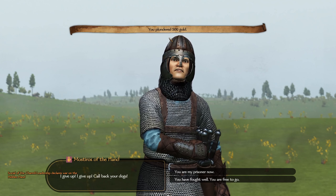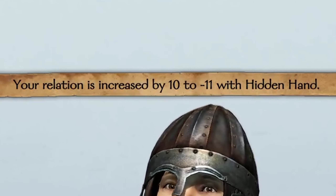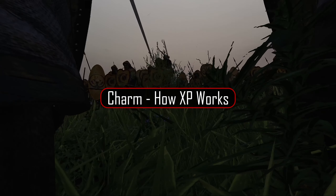So at level 1 you might gain 5 relationship with a noble, but at level 300, that same action would net you between 12 and 13. Anytime you see the relationship gain pop up at the top of your screen, you will have gained charm XP. Let's take a look at all the ways we level our charm skill.